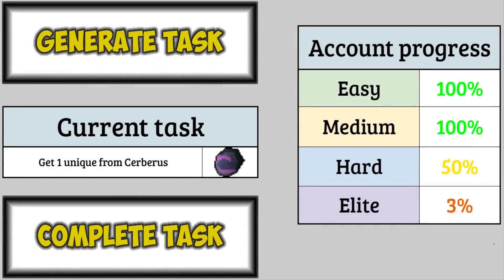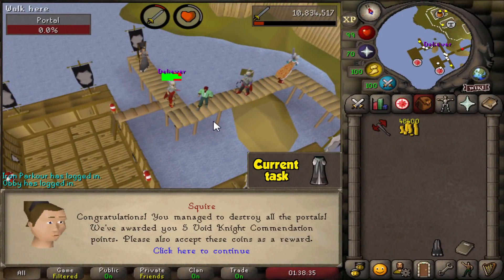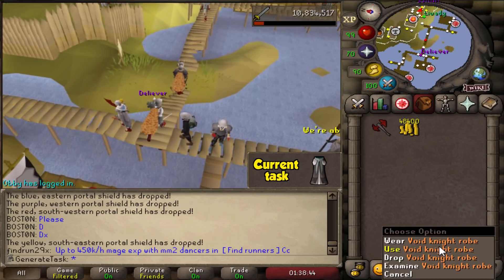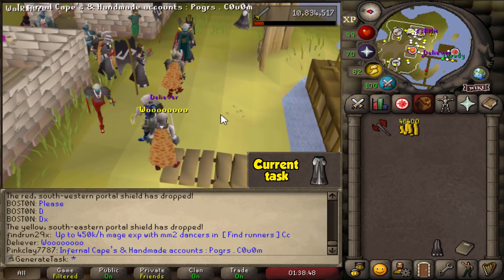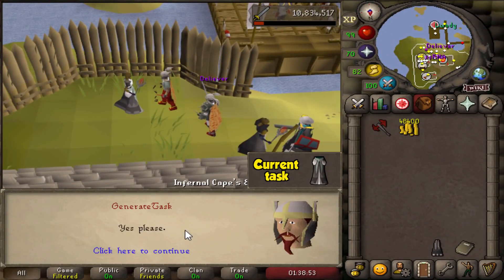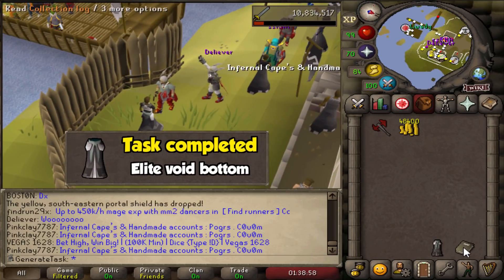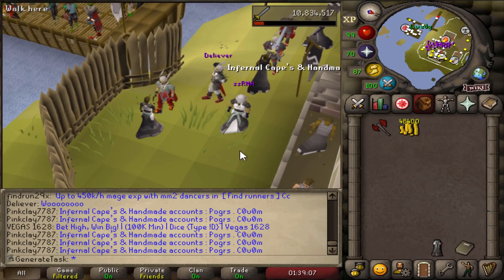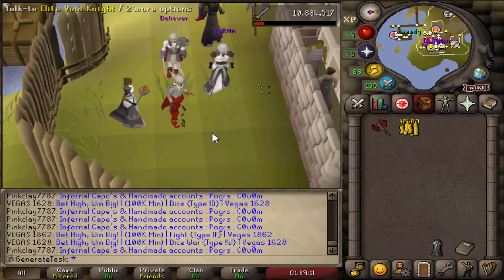The next task: Elite Void Robe — we're just going back to Pest Control to finish it off. Back to Pest Control for the second elite void piece. We are done with Pest Control forever — that's 200 points right there for the Elite Void Robe. Let's upgrade it with the Elite Void Knight: 200 commendation points to upgrade. And there it is — if we look at the collection log for Pest Control, that is another section fully cleared: 10 out of 10, green text. We now have full elite void.